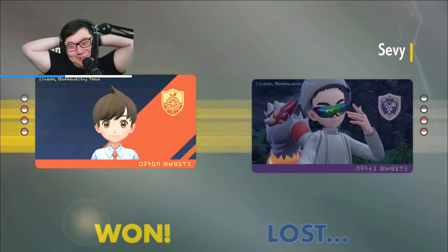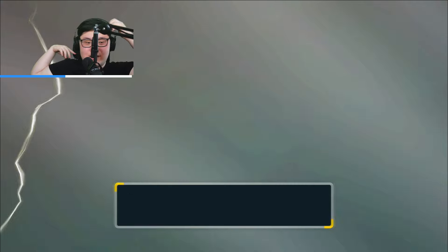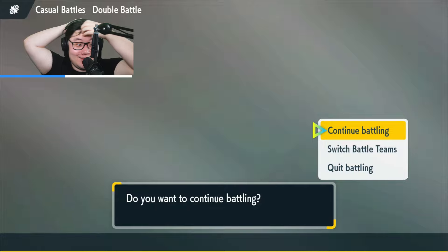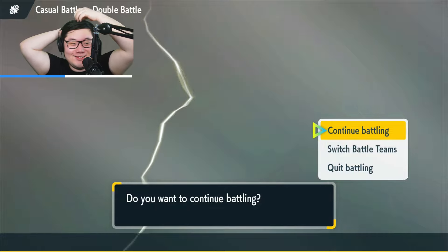So I learned about Clangorous Soul being a Sound move today. Really good to know. Thankfully, I did not have to deal with it. The attack actually could have been a dangerous spot because they would have gotten the attack off with the Oricorio. But they didn't know the speed on the Tatsugiri, so they weren't exactly 100% sure about it. But oh my goodness — that actually is kind of a cool attack. Learned something new.